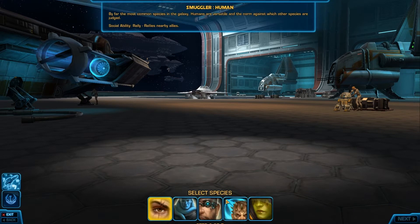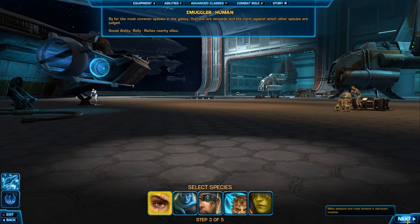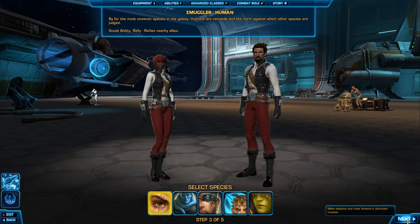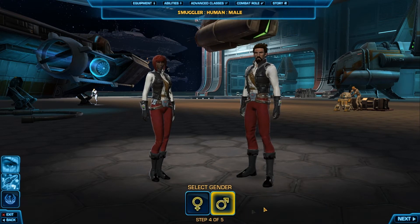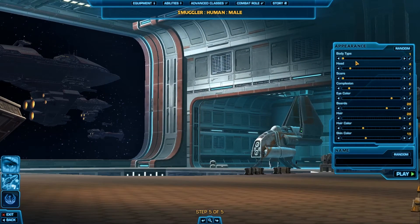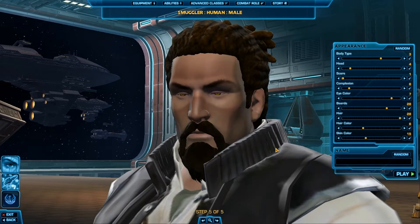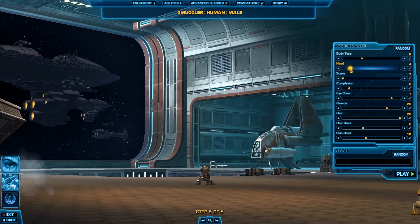Smuggler. Next, species: human, because dad is going to be human. Gender: male. Body type: I'll go with two.